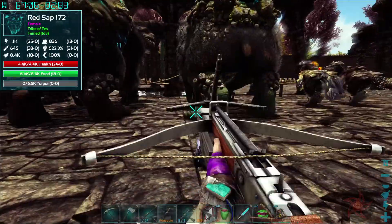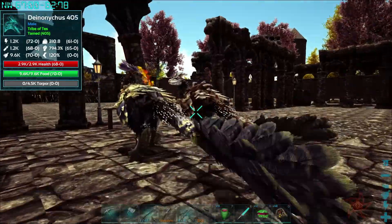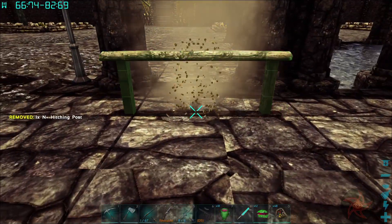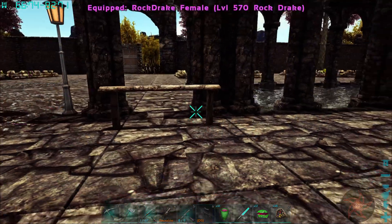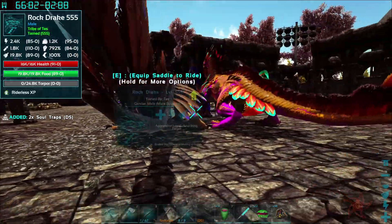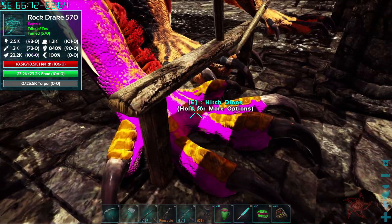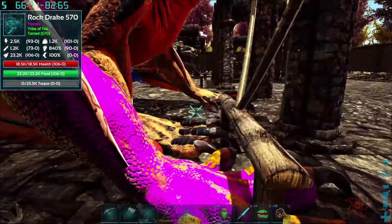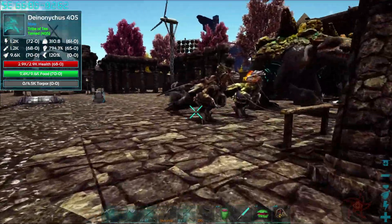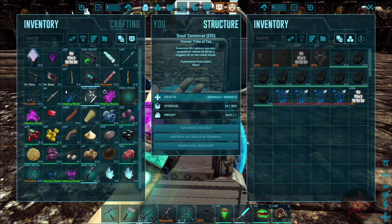I did go ahead and get a bit of a breeding operation set up over here. I've got a male and female gotcha, I've got my two deinonychus, and I just recently got myself a couple of high level rock drakes - a 570 and a 555. Let's enable wandering so they'll keep breeding whenever I'm not in the area, which is a good thing.